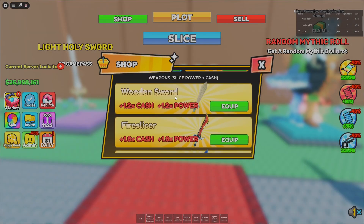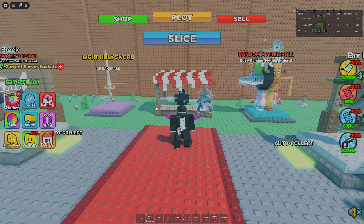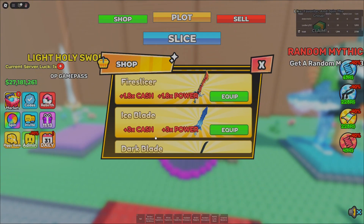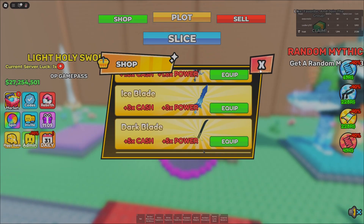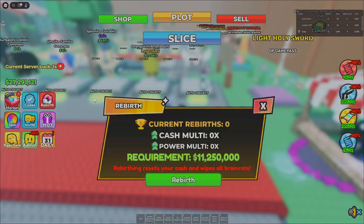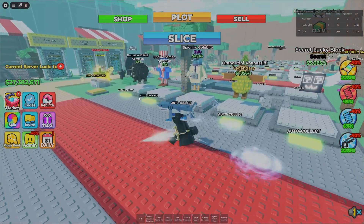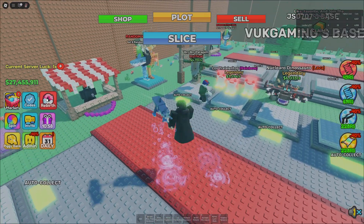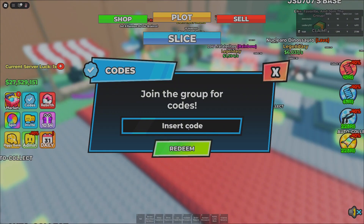There are a bunch more things in the shop. You can upgrade your cash power and also buy different swords — the one I have now boosts you 20x. You can also get boosts for 5x, 3x, and others, all purchasable with your in-game cash. You can also rebirth to advance to the next level, though you lose all your brain rots. And we have codes right here.